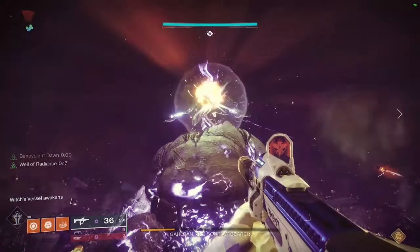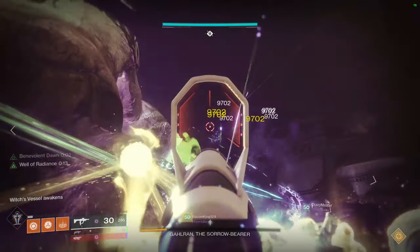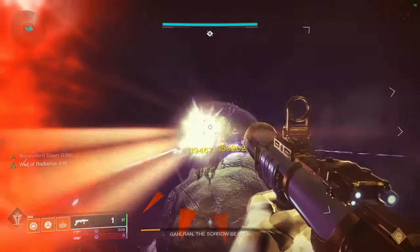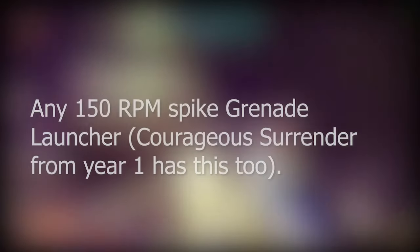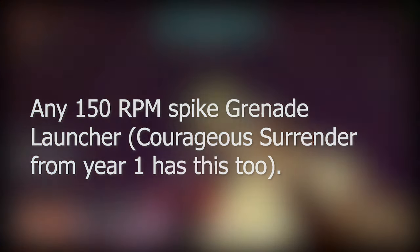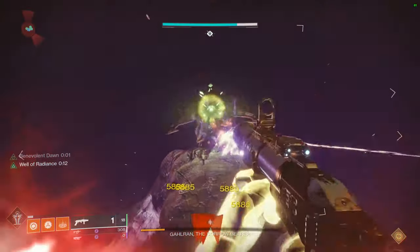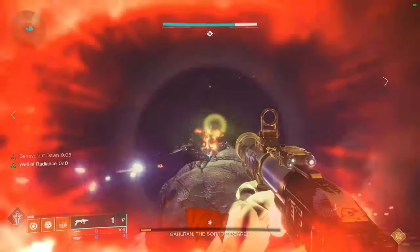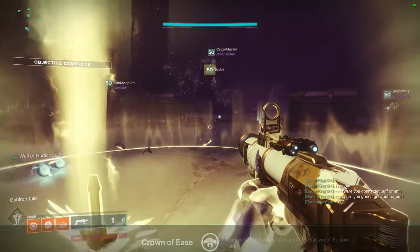If you're curious about which loadouts to use for this encounter, I'd highly recommend watching my Swarm of the Raven video to see how fast you can do it. Here's the TLDR: Swarm of the Raven with spike nades is very important here. Mountaintop is great. Tractor Cannon is necessary for Swarm of the Raven to perform better, and anything as your secondary works fine. Clear adds and then start melting the boss, applying as many buffs as possible.